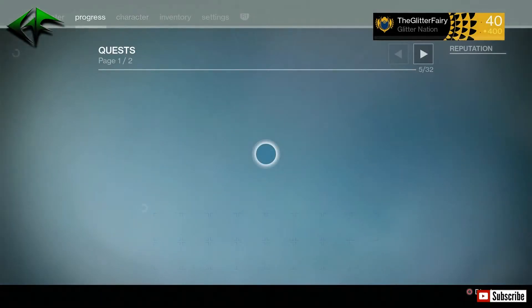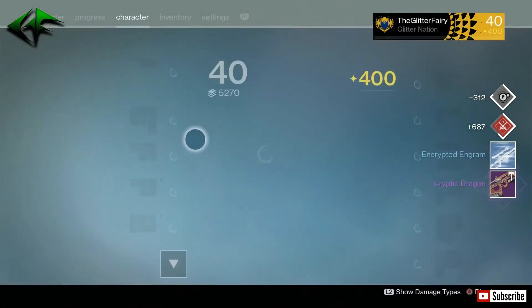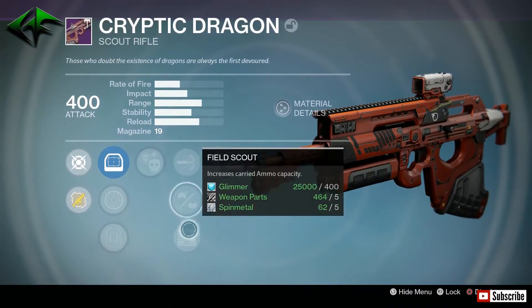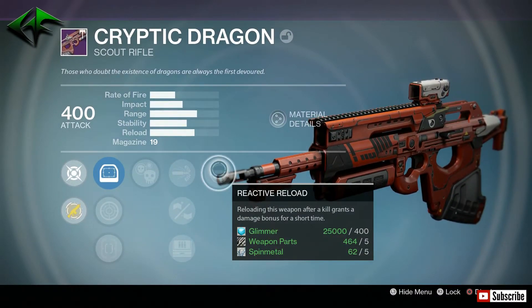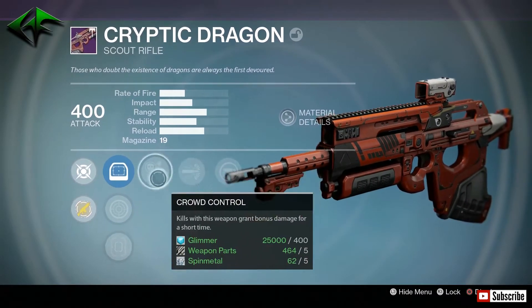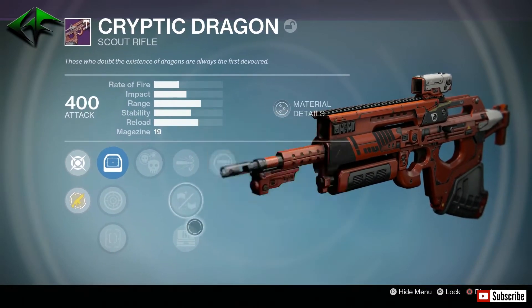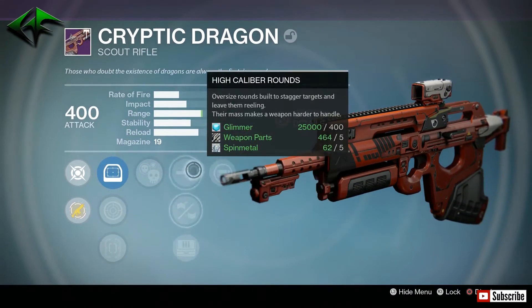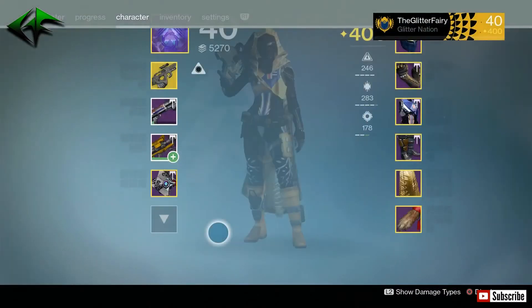We got another Cryptic Dragon — seems like we're getting a lot of scout rifles today. Crowd Control, High Caliber Rounds, Hand Laid Stock, Field Scout, and Reactive Reload. Again with another Cryptic Dragon, this doesn't look too bad for a PvE roll — Crowd Control, Reactive Reload, and Field Scout and Hand Laid Stock are all not too bad for PvE. Might have to compare this one to the last Cryptic Dragon I got and see which one I want to go with.